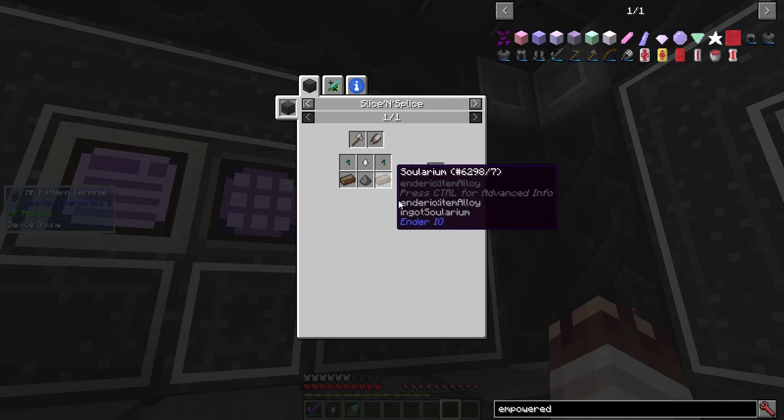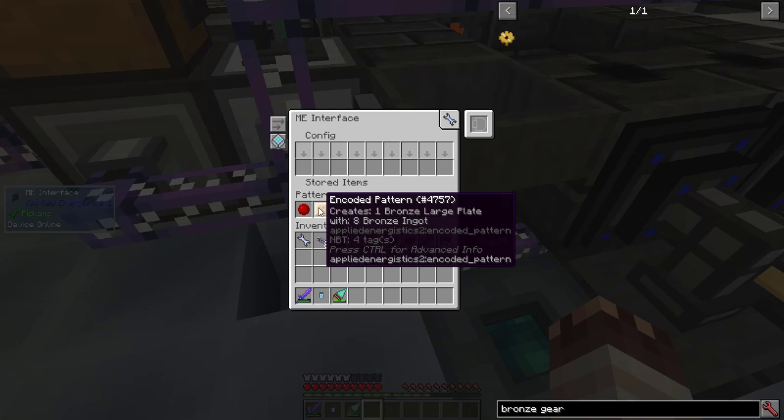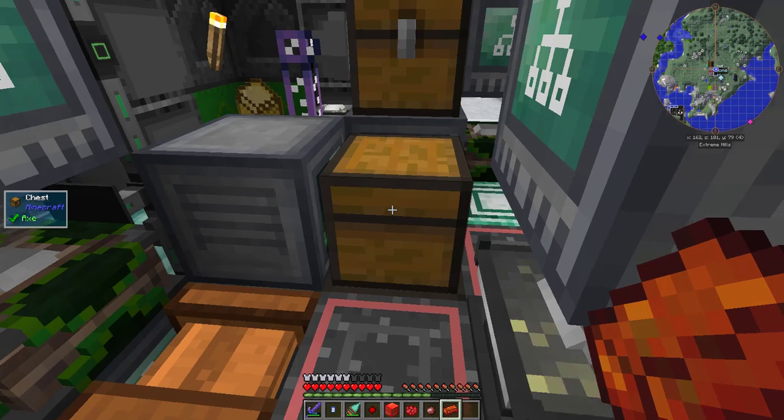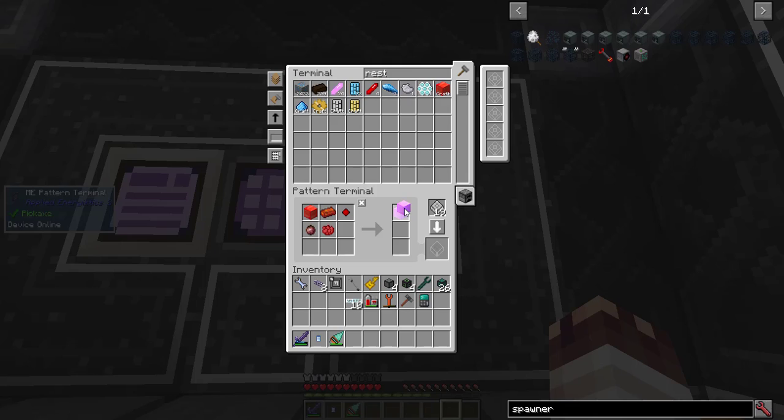The Necrotic Bone will come once I have Ender IO automation. I'm crafting Bronze using Bronze Dust, which I'm crafting from Copper and Tin Dust. The Bronze Large Plate is the other recipe I had planned for the Smeltery. These Transfer Nodes are filtered. Now I can program the first recipe. As always, I have to run the recipe once to get the product — let's watch it go. Boom, and it's done.